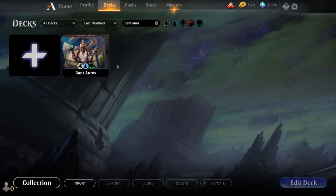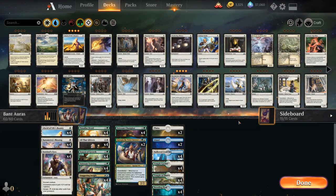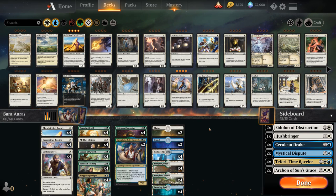Hello and welcome to another Magic Arena gameplay video. Today we're taking a look at a banned enchantment aura deck as voted on by my supporters on Patreon, and I thought I would give this a try in best of three, as that's where we really see the benefit of playing a third color as opposed to the traditional green-white versions.